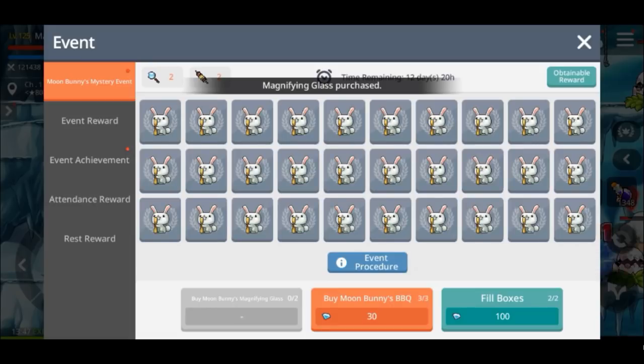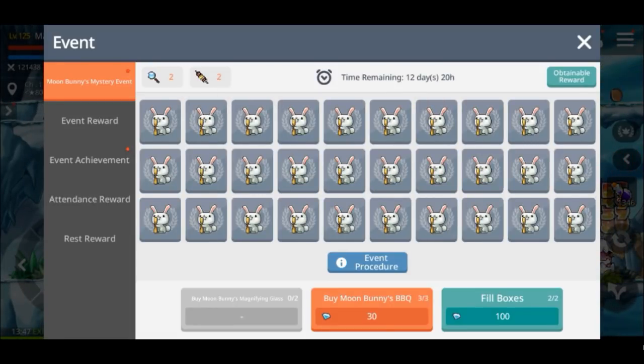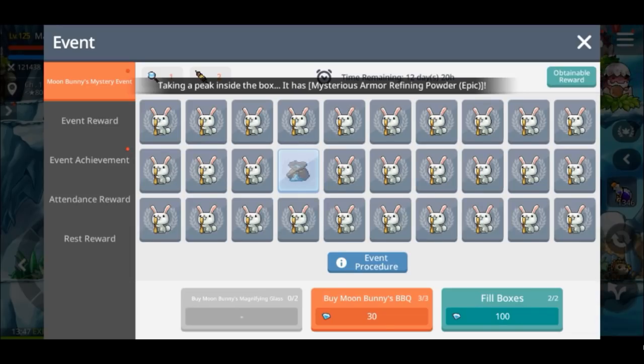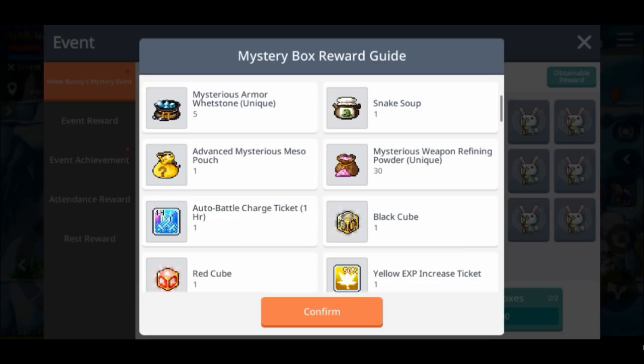The first one's 200k, the second one's 500k, and you can buy two of them every day. Then I can use one of those magnifying glasses to look underneath one of the bunnies. I'll just take a look under this one and peek inside the box. Mysterious armor refining powder — epic. I'll just take a look at the reward list, and as you can see there's actually some pretty decent rewards from this event.